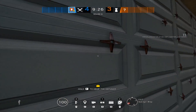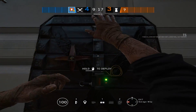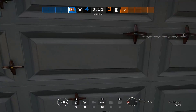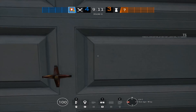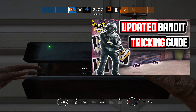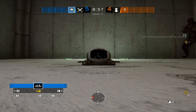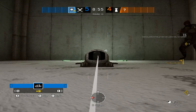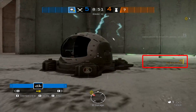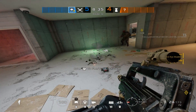For Thermite, players often don't take advantage of a technique called Thermite tricking, which allows you to bait out the Bandit by creating confusion with sound. For more detail, check the latest Bandit tricking guide. For Twitch, players trying to counter a Maestro simply zap the Maestro camera, but this doesn't fully take it out — it only disables it. You must disable it, then move in with your weapon and shoot the center to take it out fully.